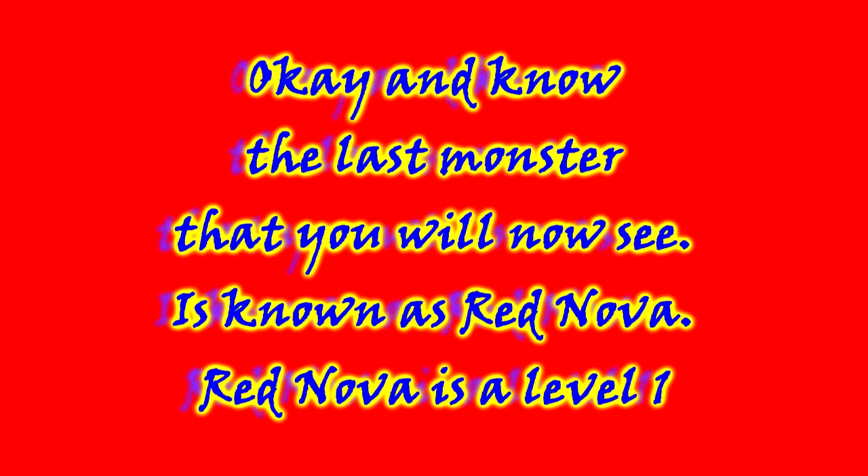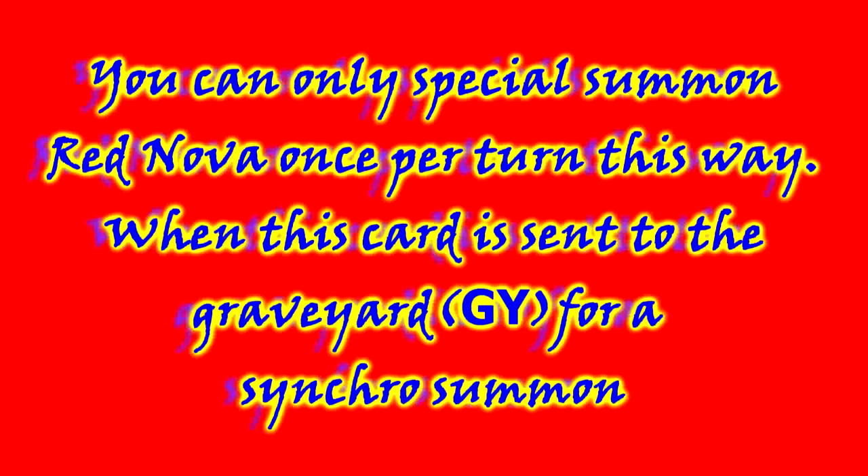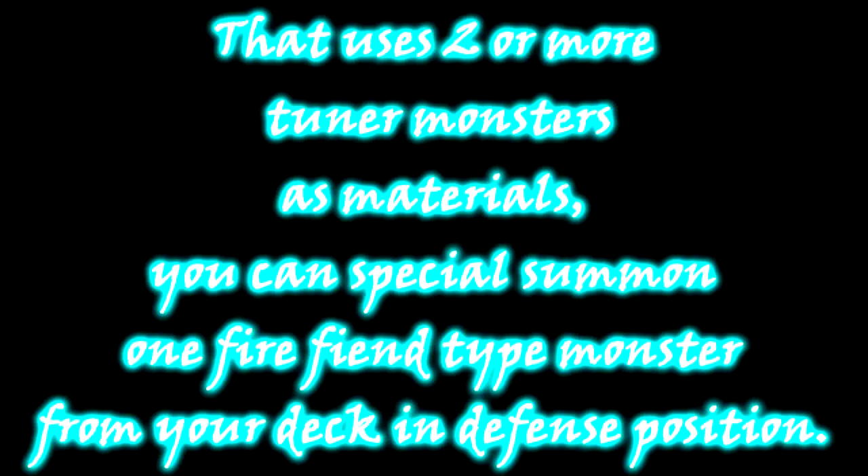The last monster that you will now see is known as Red Nova. Red Nova is a level 1 fairy-type effect monster with the following effect: if a level 8 or higher dragon type synchro monster is on the field, you can special summon this card from your hand. You can only special summon one fire fiend-type monster from your deck in defense position.